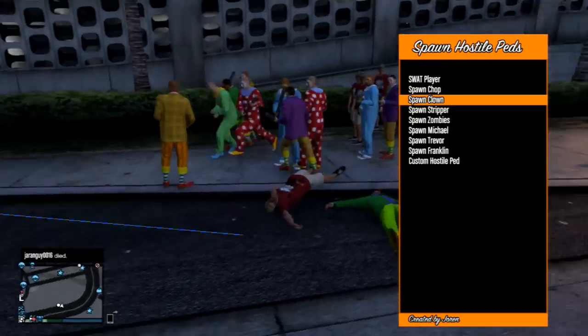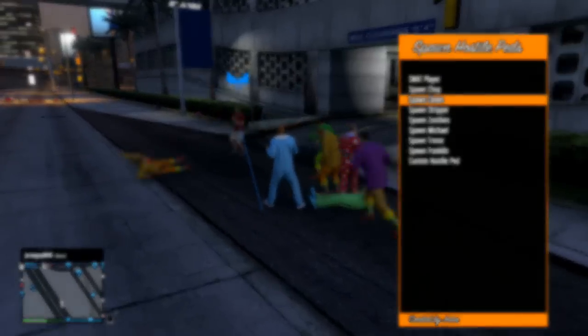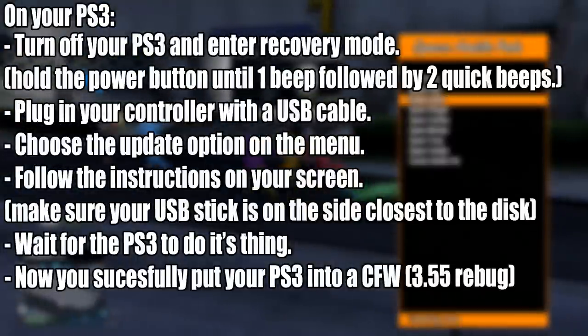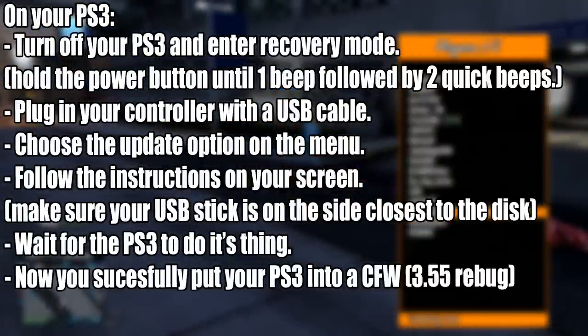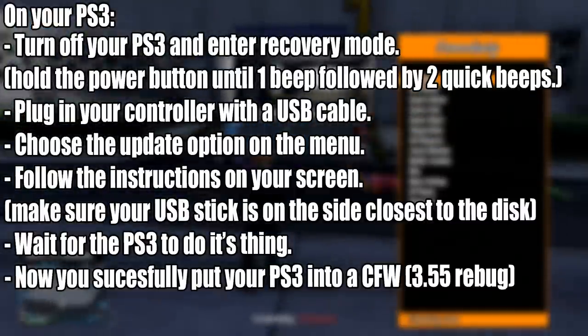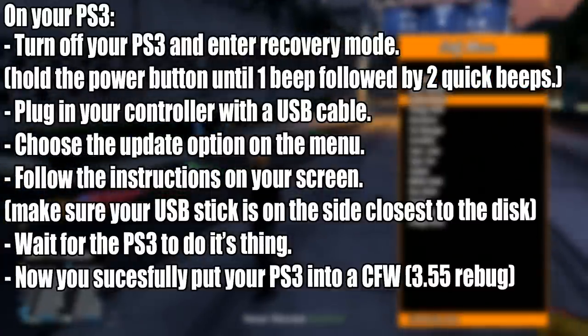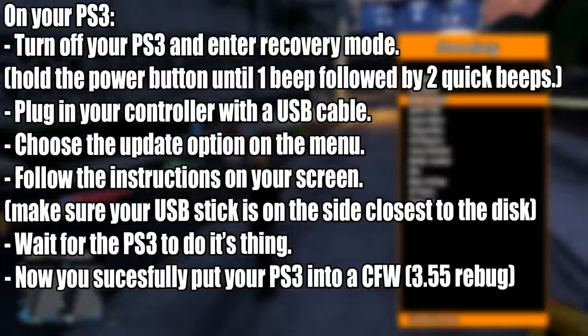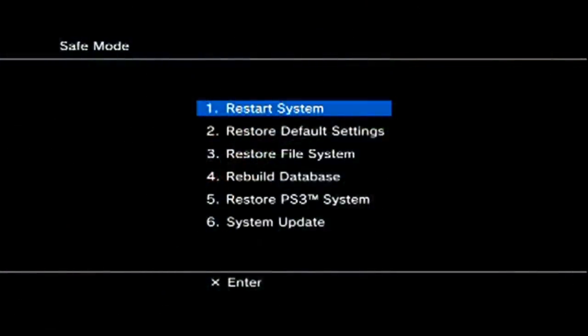This will take about 30 minutes tops by following this tutorial. On your PlayStation 3, after unplugging your USB, make sure you plug your USB flash drive into the closest USB slot on the disc side — all the way on the right, to explain it simply. Turn off your PlayStation 3 and enter recovery mode.